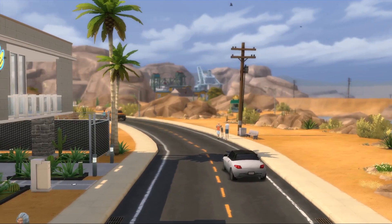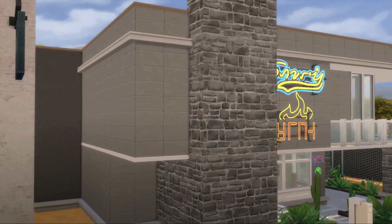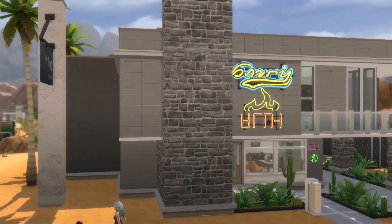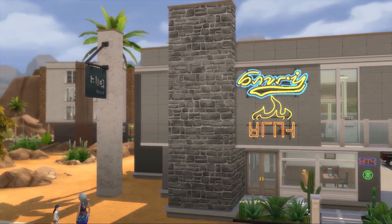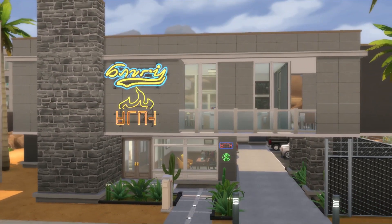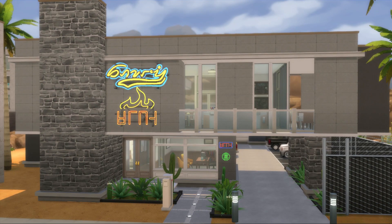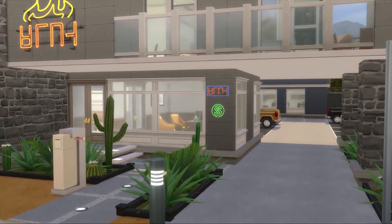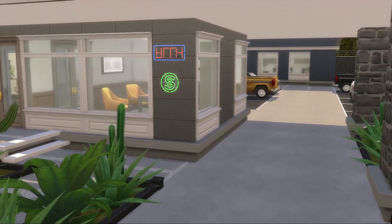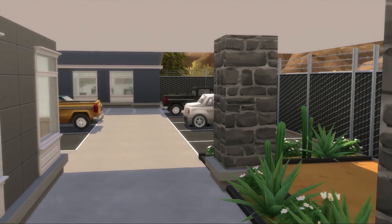And at the end of the street there's something really fun — a motel! I did tweak the sign a little bit because the original sign kept falling off. I set this lot as a bar because there is a fully functioning bar on the second floor, but I am using it as a motel for my 100 baby challenge. I just find it really fun to use one of the bedrooms, woohoo in there, grab a drink, and dump the guy. There's an office down here where you can do check-ins, and then a large parking lot.